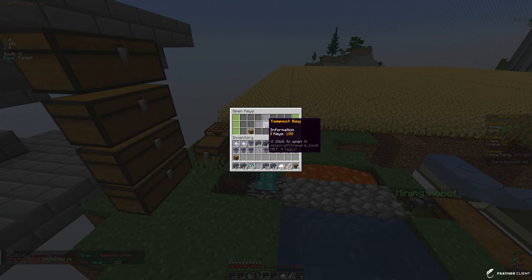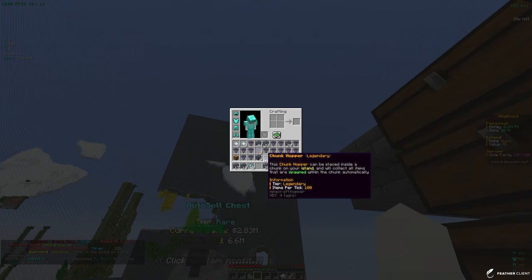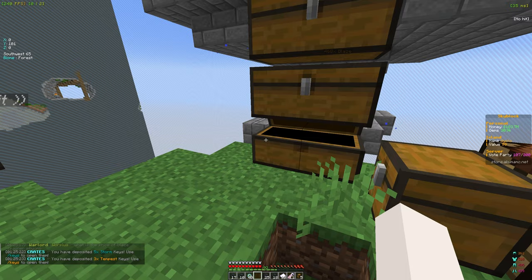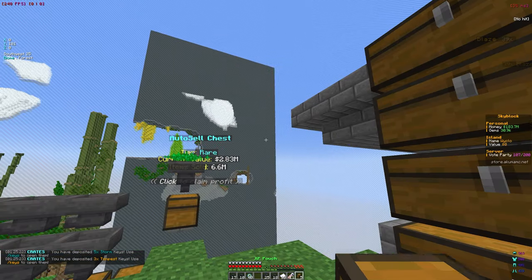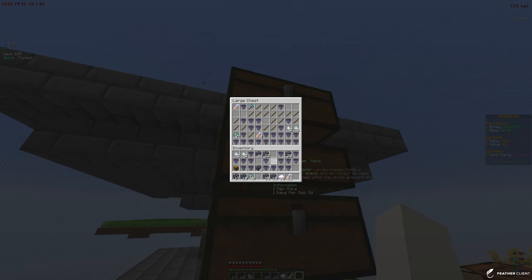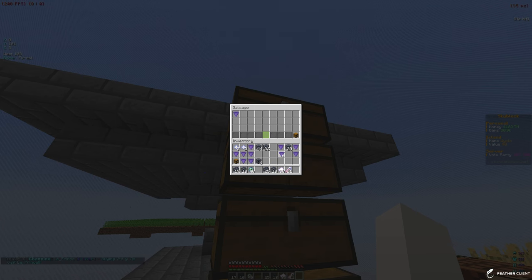We also have 100 tempest keys. We're going to have to empty out our inventory because it's almost full. We do have some pretty good stuff already - we're going to keep the spawners. We might have to put out a new chest because we have a ton of chunk hoppers which we don't really need. Let me check slash salvage - it actually gives you gems and keys, which is pretty decent.